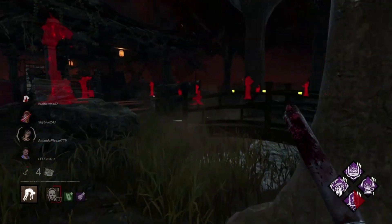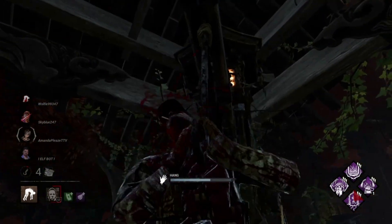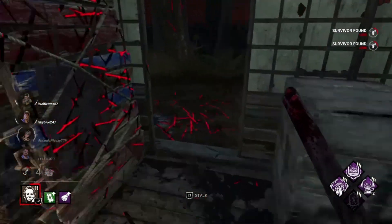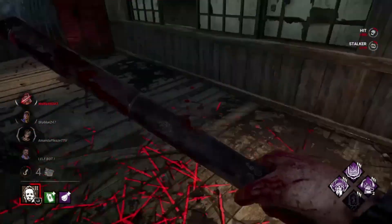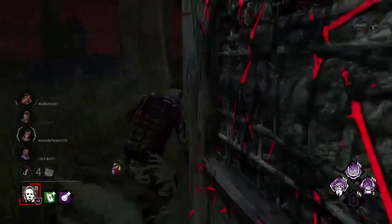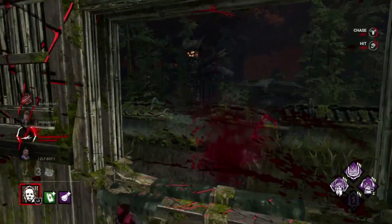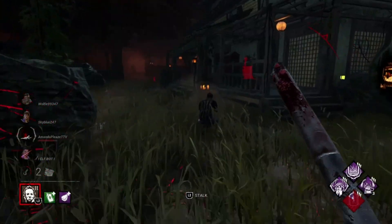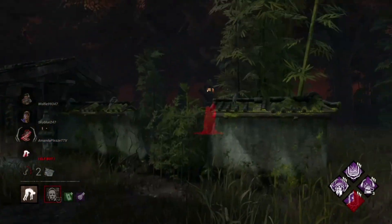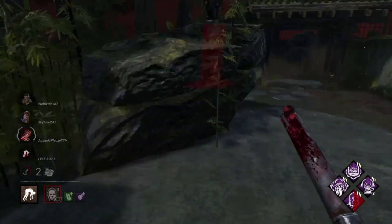So far we have a couple hooks and some good value out of Hex Crowd Control. This will be our second stack of No Way Out. There are two people on this gen — let's get a little more stock. Bill, you shouldn't have stayed at the pallet. Never camp a pallet — now you're an easy down. We're almost to full stock to get our Tombstone. She's not making that window. Since we already got Rebecca on the hook for our third stack, here's our fourth stack of No Way Out. Once we get to this hook you'll have four stacks, making the exit gate so hard to open.